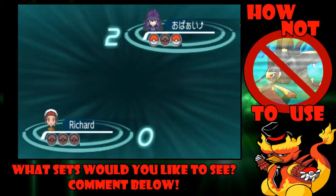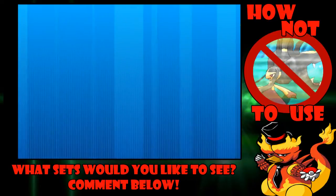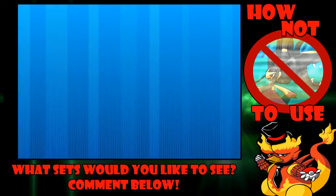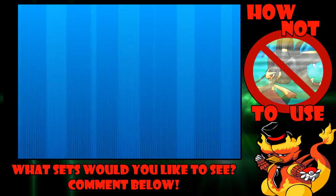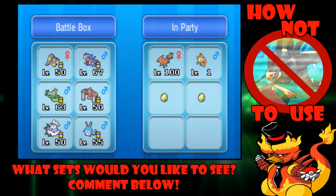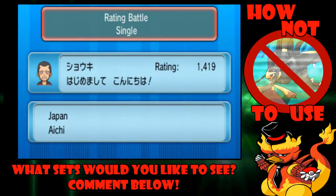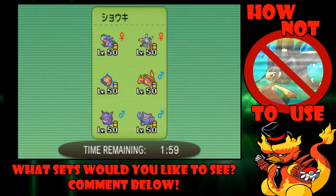I'm deciding how many battles to do for this series — shorter or longer. I think I'll do two. If you guys want to see more than two per episode, let me know. This isn't a series where we're trying to get better — we're just showing how bad some of these things are. We're at 1484 rating. Next opponent is at 1419 and has Garchomp, Klefki, Rotom-Wash, Charizard, Gliscor, and Gengar.